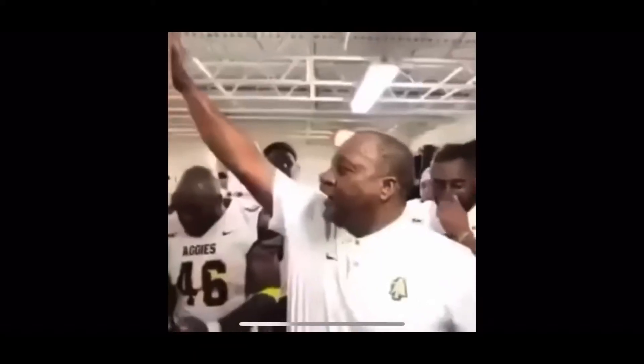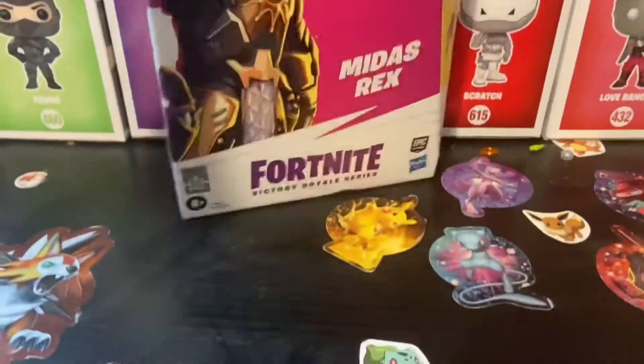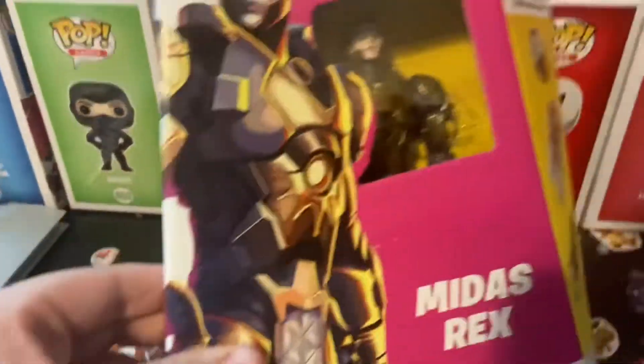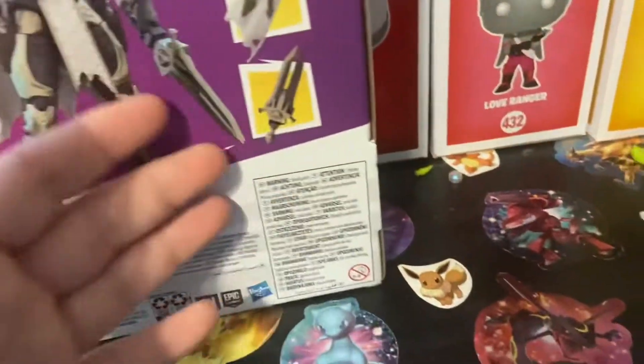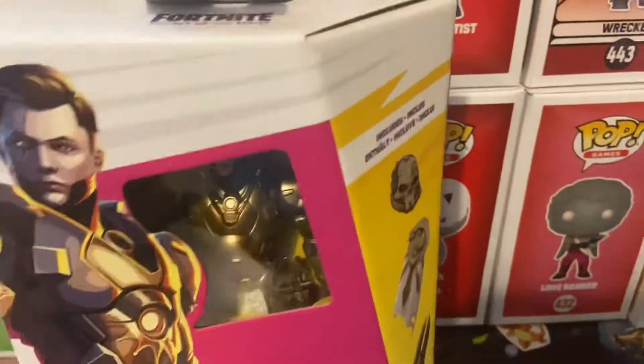I got my allowance — tell him to bring me my money. Here's a look at the box. This is obviously a skin from the game; I really like this skin and I actually have it in the game myself. Here are his accessories. I love these boxes — the Hasbro figures are really great, really amazing.